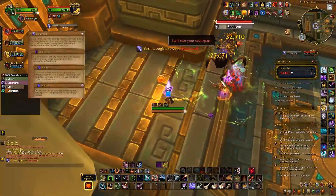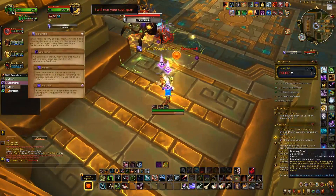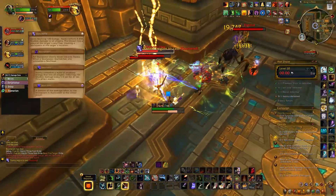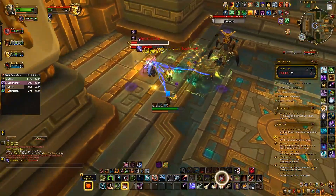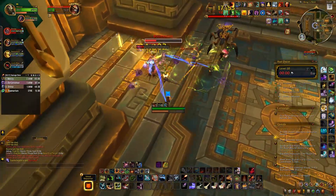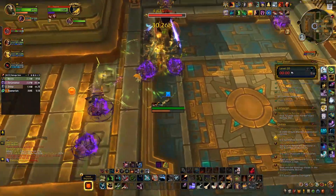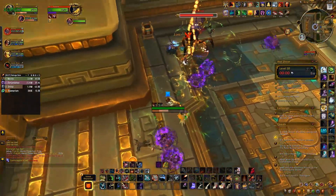The second ability is Soulrend. At 100 energy, the boss will put arrows on all players except for the tank. Those four players need to move away from the boss. Souls will spawn and move towards the boss — slow, stun and kill these. They're not allowed to touch the boss because if they do, they'll explode, deal AoE damage and leave a nasty DoT on you.